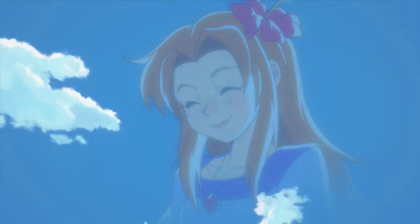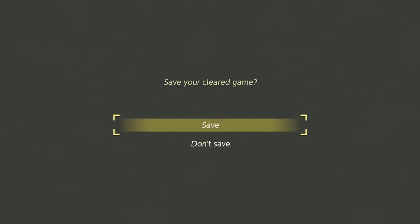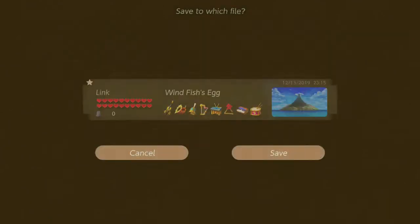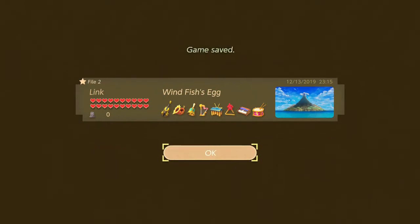And there is Marin as the seagull. Does she actually appear in Wind Waker as a seagull? The only way to see that cutscene — the only way to unlock the secret ending — is to play the game without dying. Alright, let's save. We should get different artwork on the save file — yes, we do.